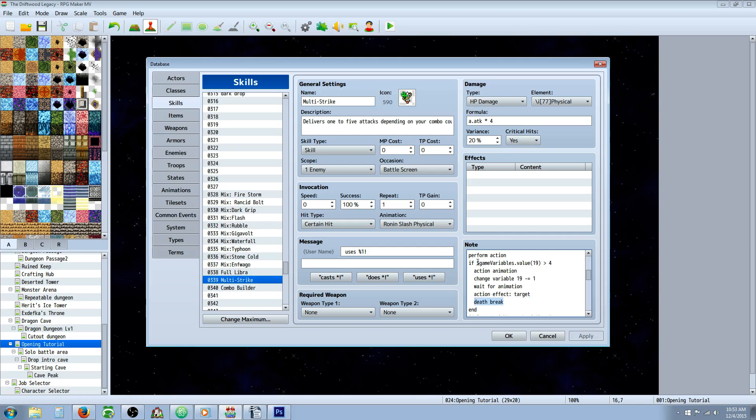Then we add `death break` so if the enemy or we die the whole thing stops. Since we did an if statement, we have to include an `end`. In action sequence note tags you can't use braces like in a normal eval — you do `if`, your eval condition, the note tag commands, then `end` instead of a closing brace. Then you copy this whole block and paste it, changing the condition to `> 3`. Paste again for `> 2`, paste again for `> 1`, paste again for `> 0`. That's it for the conditional blocks.